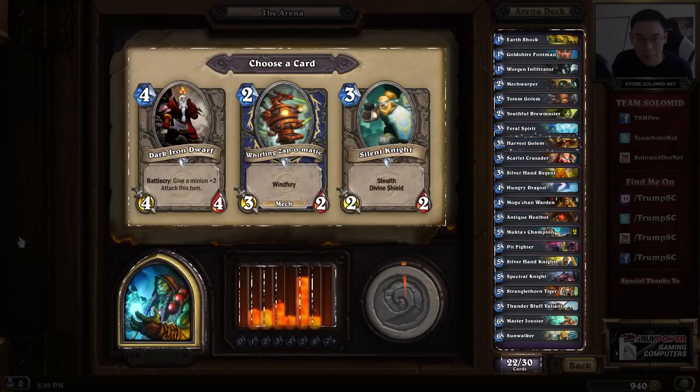Glad to see this pick here — we've got 3 fairly good picks. But Harvest Golem is the strongest one, just off of its durability. There's some small synergy with Mech Warper as well. We already have a Scarlet Crusader, but Scarlet Crusader would also have been a fine pick. The Razorfin Hunter, even though it's the worst card here, is not that bad — with two Mukla's Champions you could do something like a late-game Mukla's Champion into Razorfin Hunter plus Hero Power and buff a lot of things. But the Harvest Golem is just a stronger card by stat value.